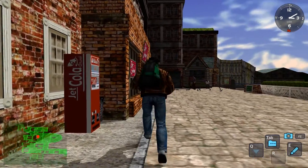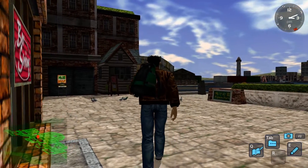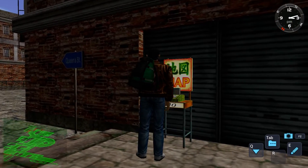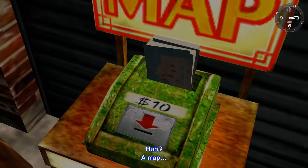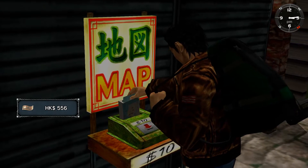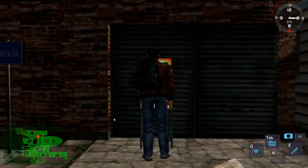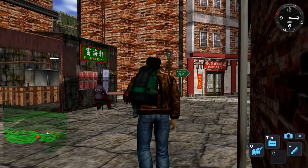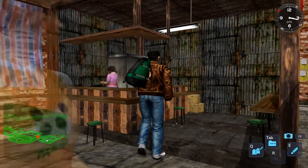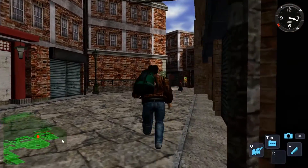I'm looking for the dart shop — should be one of these buildings. From memory we can also drink Coke cans and that kind of stuff. I remember wasting so much time playing darts. The mini-map has no landmarks so it's just a rough sketch. I think I should be going toward Queen Street based on the map I bought.